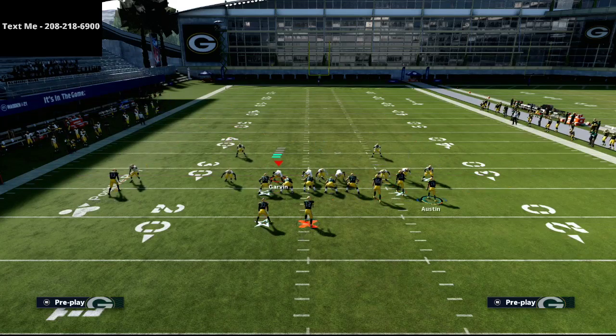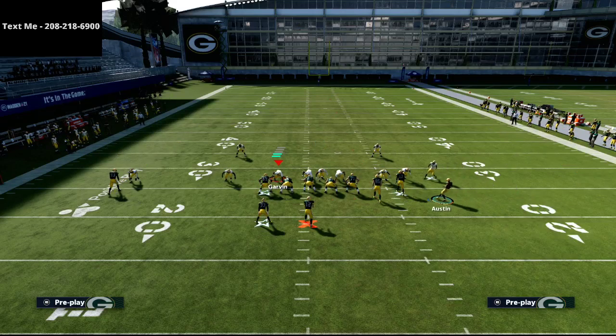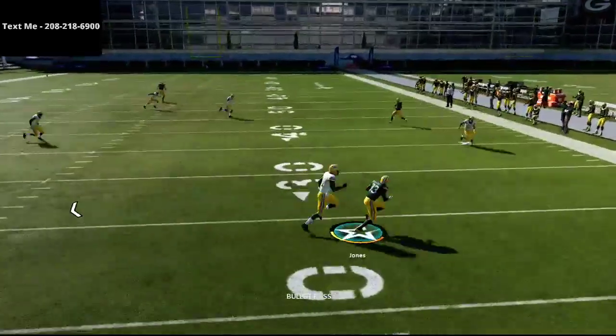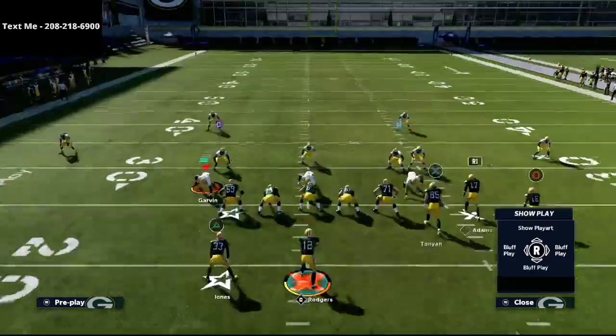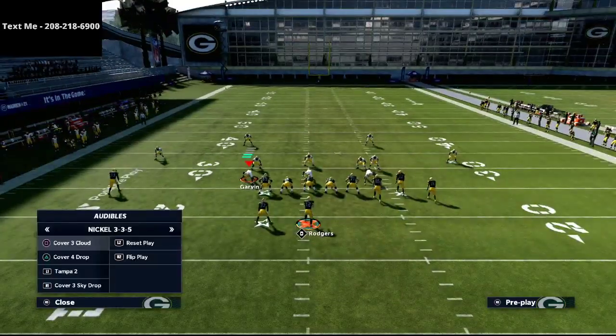Another route I like on this play: since R1 is on a crossing route, I'll put the running back on an in route. This in route serves a lot of different purposes — he gets wide open coming around, and some bunch verticals actually use that route. It creates solid separation.